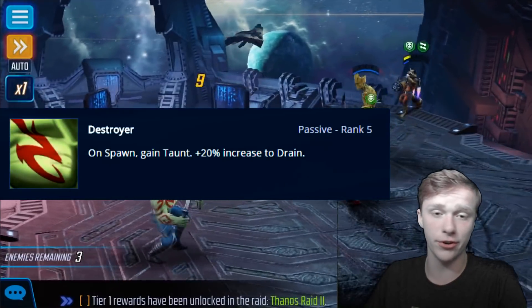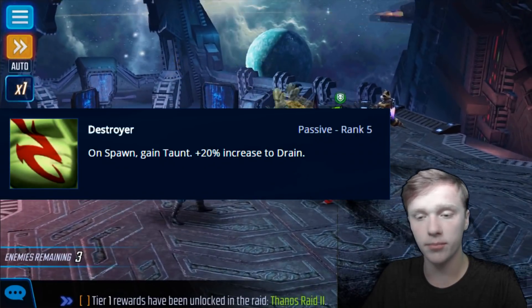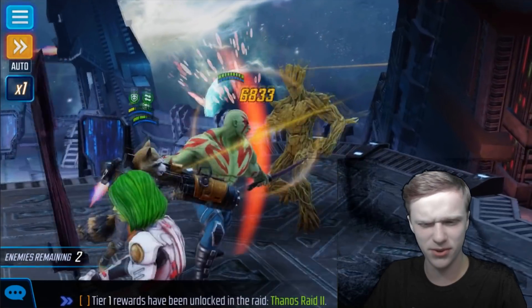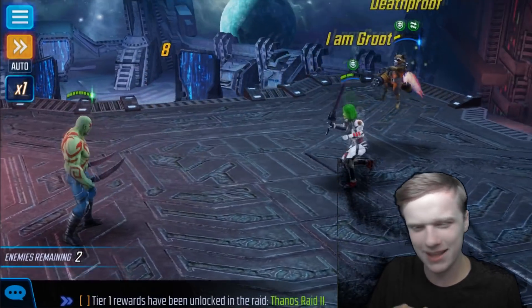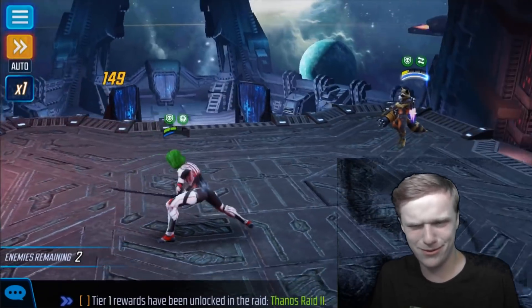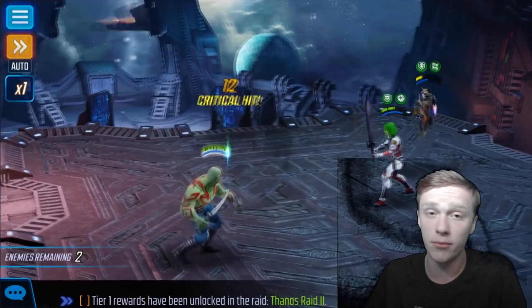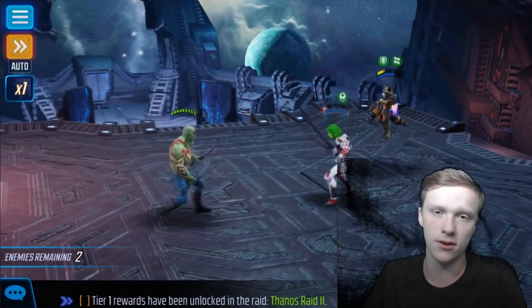Drax's passive is Destroyer — because of course we have Drax the Destroyer. On spawn, he'll gain Taunt plus a 20% increase to drain. It's a little confusing — does that mean all his 40% drains turn into 60% drains? Is it already accounted in? I'm not sure how that adds into things. But the biggest thing to know is he gets a taunt on spawn.